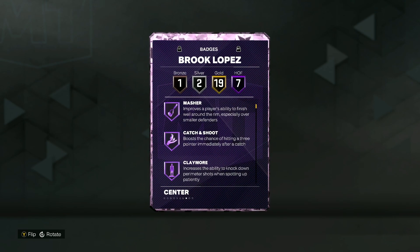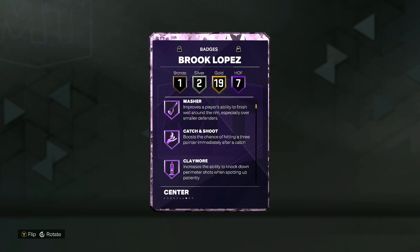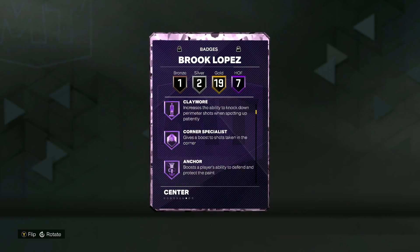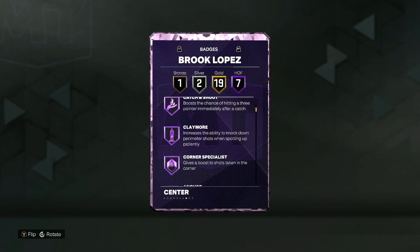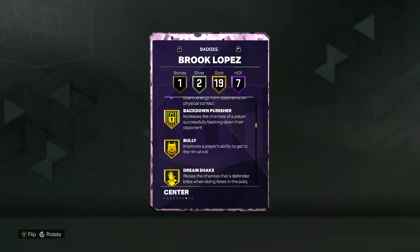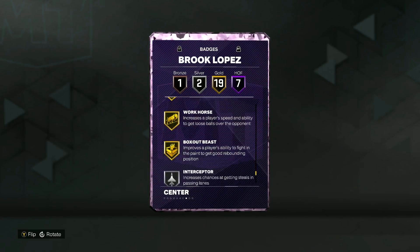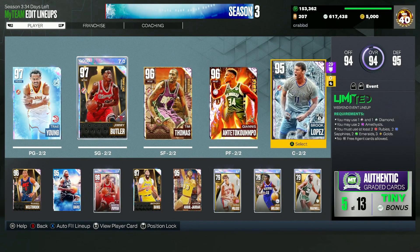He's got seven Hall of Fame badges including Masher, Catch and Shoot, Claymore, Corner Specialist, Anchor, Post Lockdown, and Brick Wall — some pretty elite badges there. Catch and Shoot, Masher, and Claymore are going to be really elite. He also has 19 on Gold, two on Silver, and one on Bronze. Overall he looks to be a very solid center.